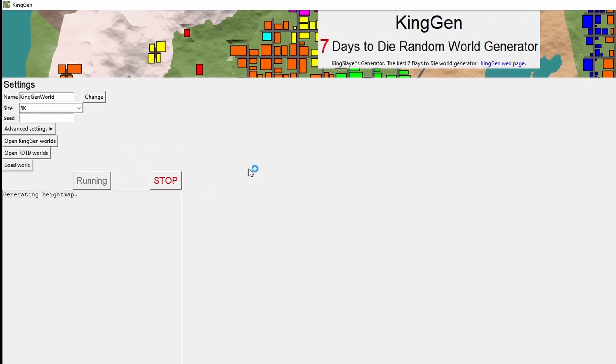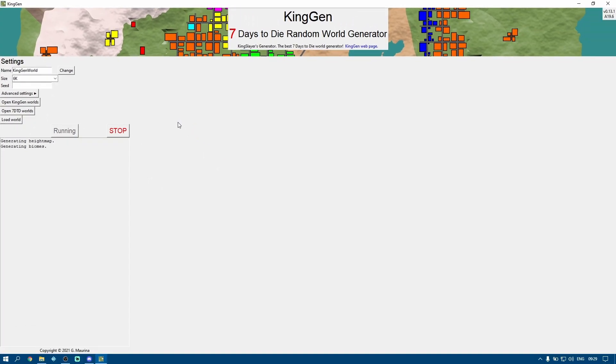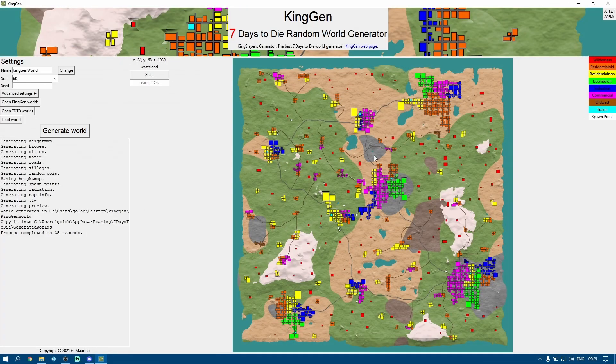So remember I'm not using any custom POIs, I'm not using a custom height map, and I'm certainly not using custom roads or water or anything like that. This is just the basic random world gen for KingGen with no settings other than the increased number of traders and the size set to 6k. This stage will work because it's completely disconnected from 7 Days to Die — it's only using the information that came with KingGen, so it doesn't know we're making an Alpha 20 map, and it's using the original vanilla POI list.